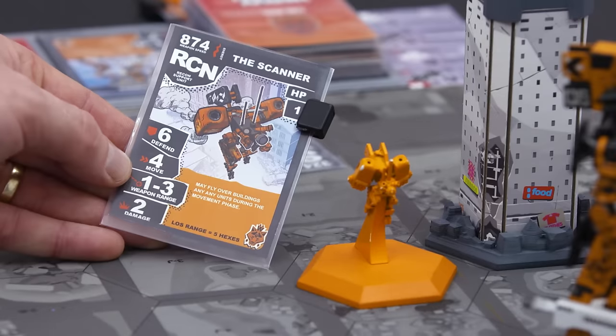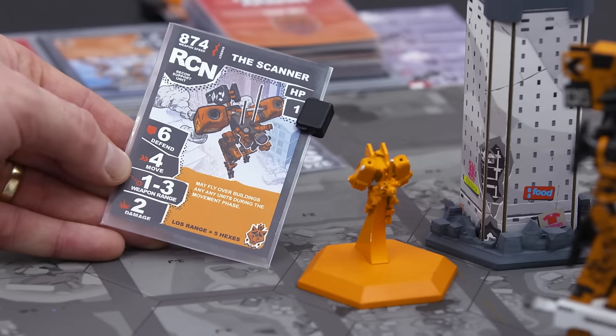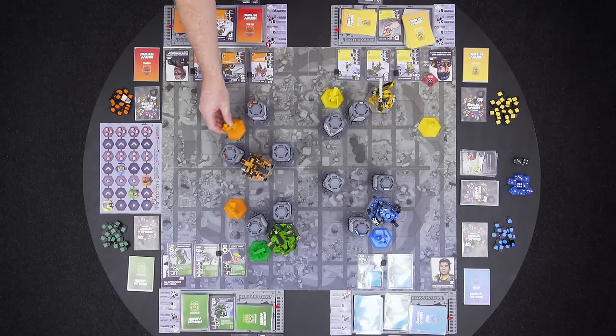The first weapon to fire is 874, which is Orange's recon unit. The weapon range is one to three, but no one is in range, so there's no one they can hit, and that weapon comes off the board.